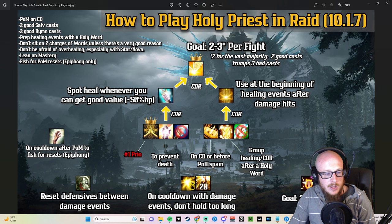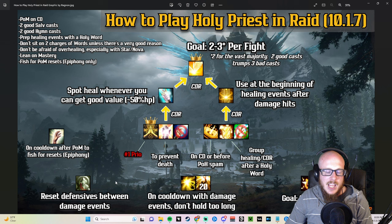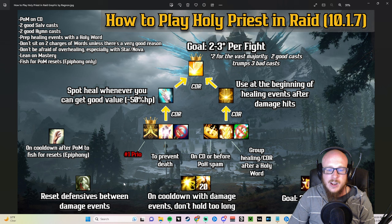Symbol of Hope is a very strong ability. When you consider the whole raid using their damage reduction, that's like a 30-40% damage reduction across the raid. Symbol of Hope resets 60 seconds of the cooldown on those defensives — nerfed in the next patch down to 40 seconds, but it should still be fine since there's usually a buffer between damage events anyway. In a coordinated raiding group, you can use this to ensure the raid has their defensives up for two different damage events within a short period of time.